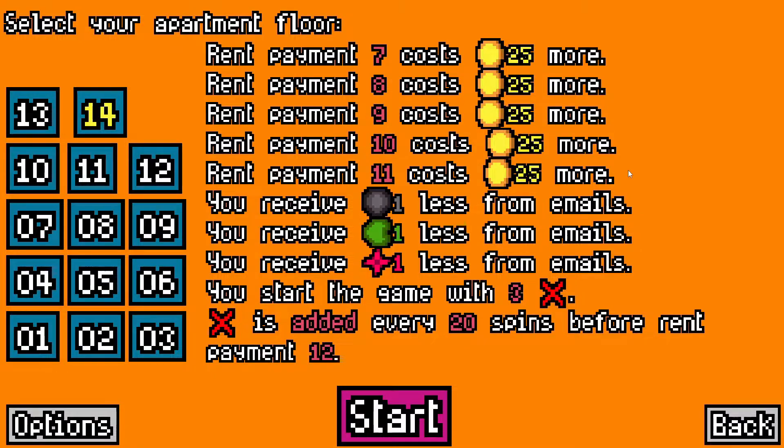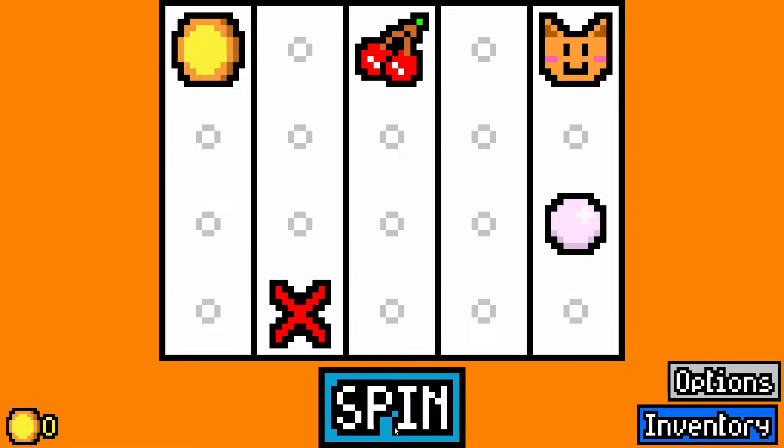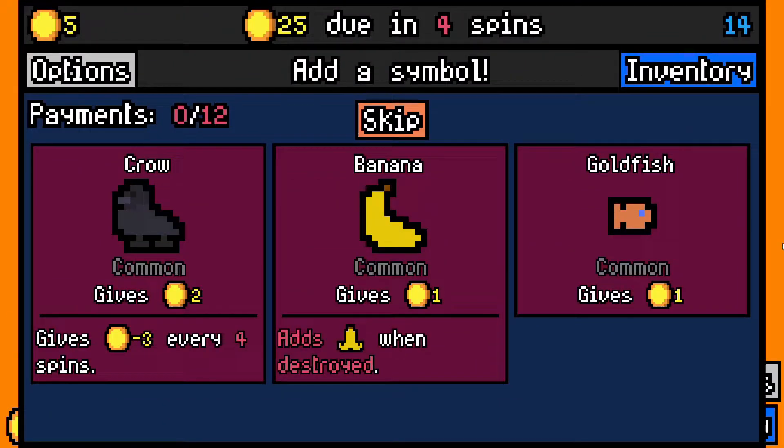Rent payments 7, 8, 10 and 11 cost 25 more. You receive one less removal token, one less re-roll and one less essence capsule from emails. You start the game with three duds, which is painful. A dud is added every 20 spins before rent payment 12, so once I get to rent payment 12 I will start to get rid of those. Let's carry on and see what we can do here.